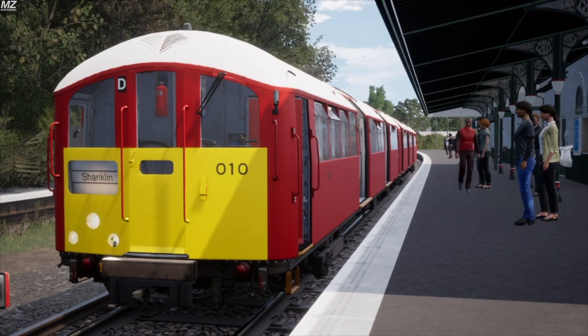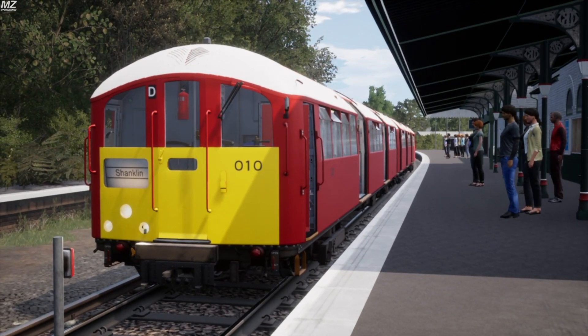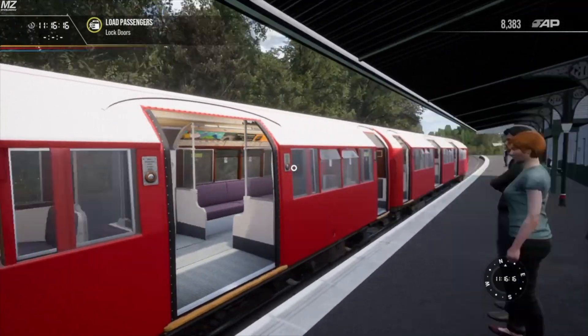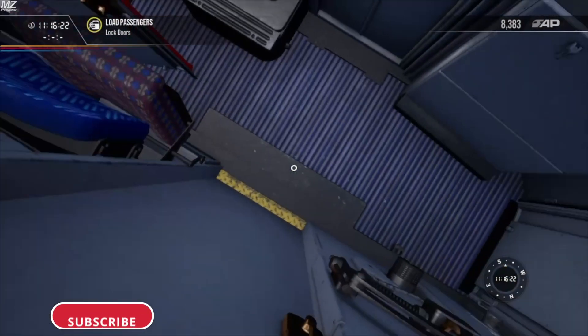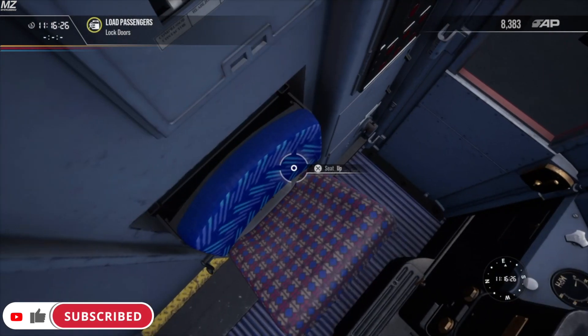And here we go — that's a pretty nice picture right there. I really do like how the train looks, especially in the Island Line livery. Hopefully all of you enjoyed that video, enjoyed the livery, and like how it looks — hopefully it's realistic. I'll catch you guys in the next video. Don't forget to like and subscribe if you haven't already. Peace.